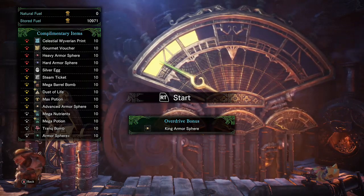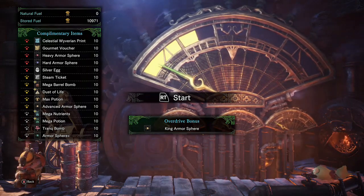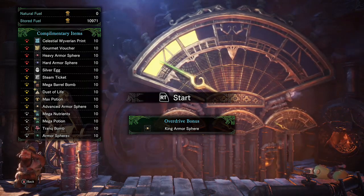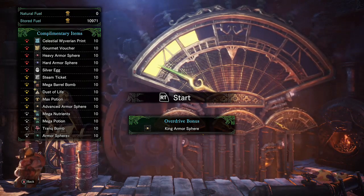But say RNG actually grants you the vivarium print during your normal run and it gives you a red reward slash vivarium print — well, it'll give you 10. So say you do the 10 times output and you win those 10 vivarium prints.